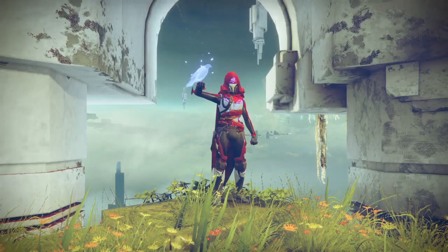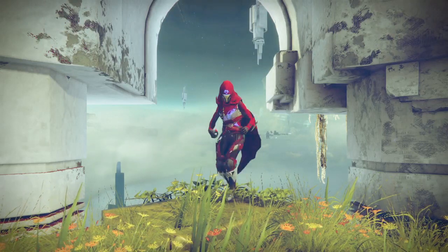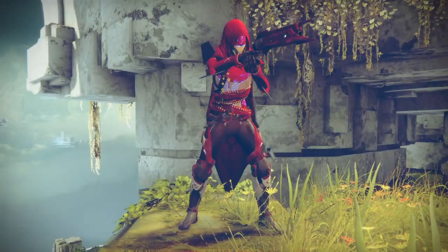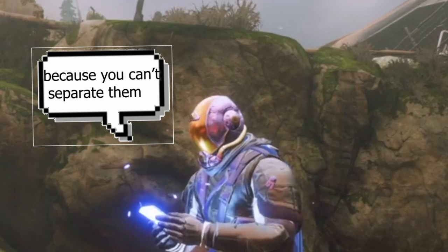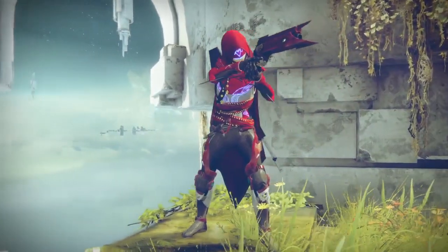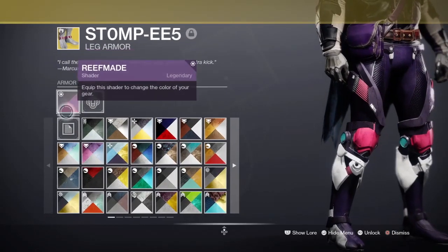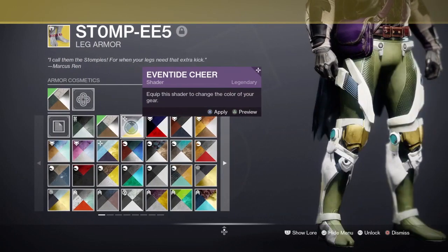Now for number three — the worst looking pants in this game. I gotta be honest: it's the Stompees. The most atrocious, horrendous looking pants and shoe combo in this game, because you can't separate them — they just look bad. You can't have the shoes with the boots; they're honestly just like a wire with wing-contender pants. They're so bad, and no matter what shader you use it never matches well.